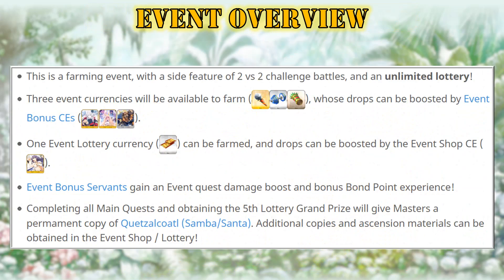Next, a quick overview for the event — we will cover the details later on in the video. This Samba Christmas is a farming event with a side feature of 2v2 challenge battles, colored EX matches and a limited lottery. As always there will be 3 base event currencies — silver, bronze and gold — whose drops can be boosted by event bonuses. And since we have an event lottery, there will of course be an event lottery currency whose drop can be boosted by the new event shop CE. The event bonus servants will gain an event quest damage boost and bonus bond point experience, so definitely try to use them.